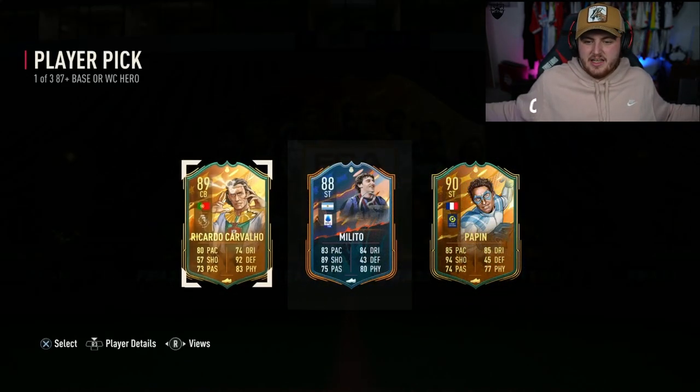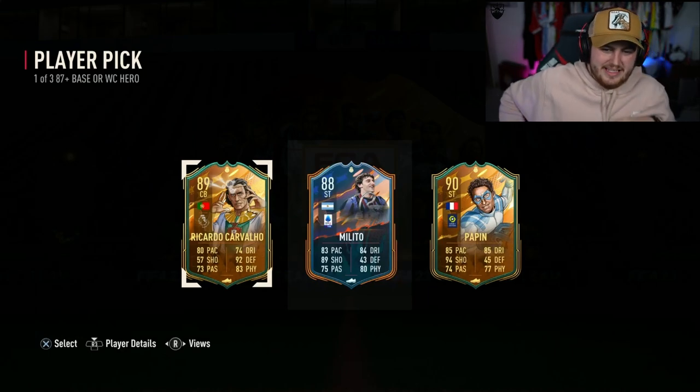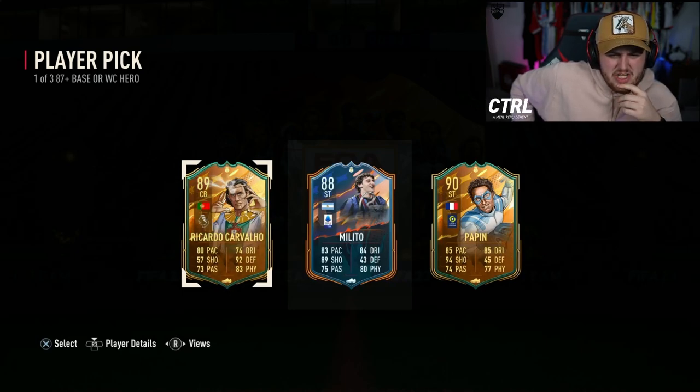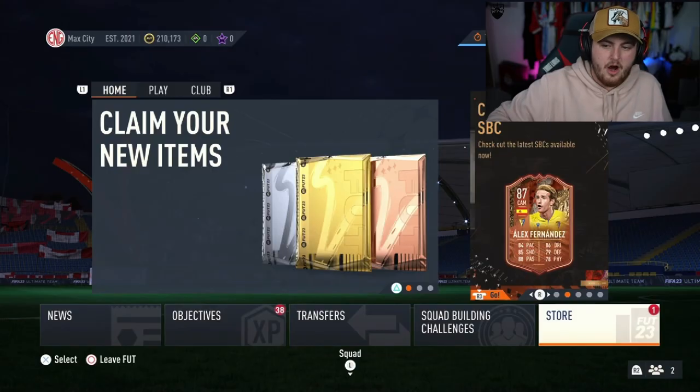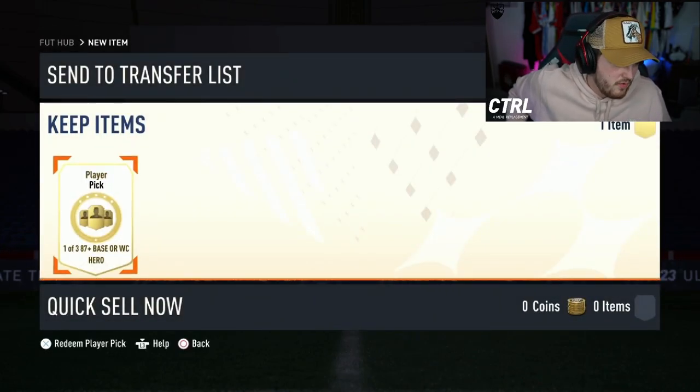Harmandip's player pick next. That is bad. Riccardo Cavalio, Papin and Melito. That is our first really bad one, unfortunately. I don't think... I'm pretty sure all three of these are less than 100K. That is not ideal at all. Actually, apparently Cavalio is like 200K. So I apologize for getting that one wrong.